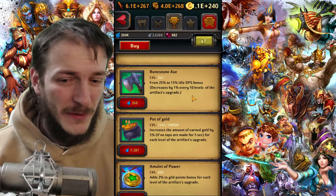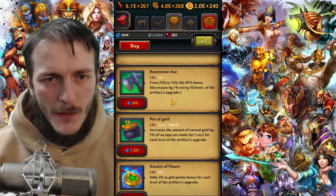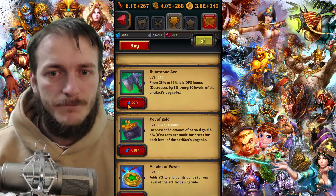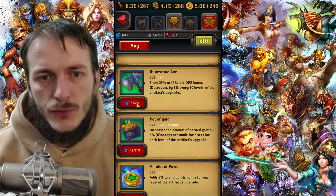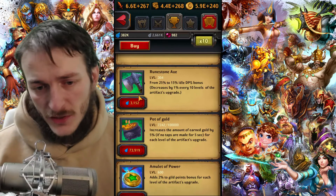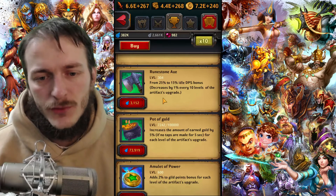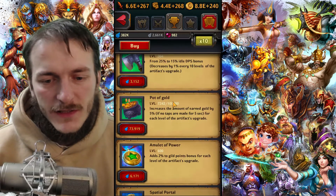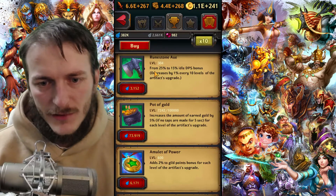Some artifacts are quite controversial. For example, Runestone X — at the beginning it's alright to level up. But later on, as you watch your DPS, it will start to reduce your DPS. At a certain point leveling it increases your DPS, then after some time it starts reducing it again, because of a mechanic that decreases DPS by 1% every 10 artifact levels.